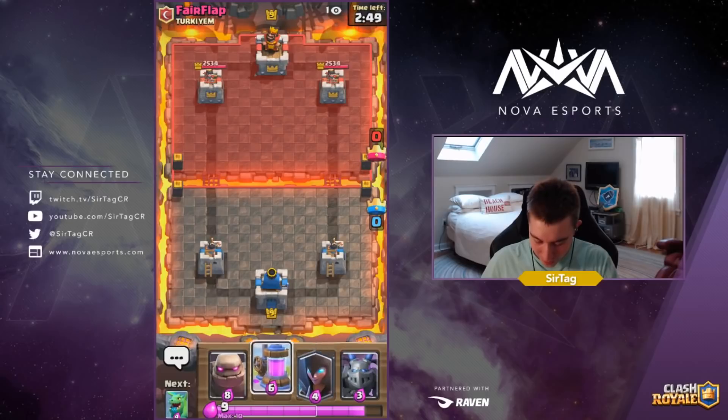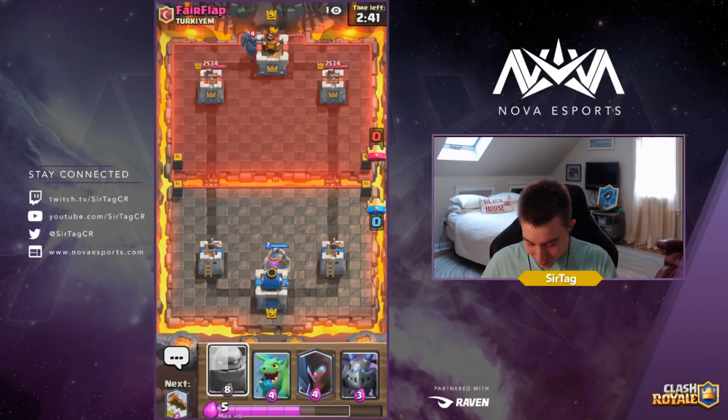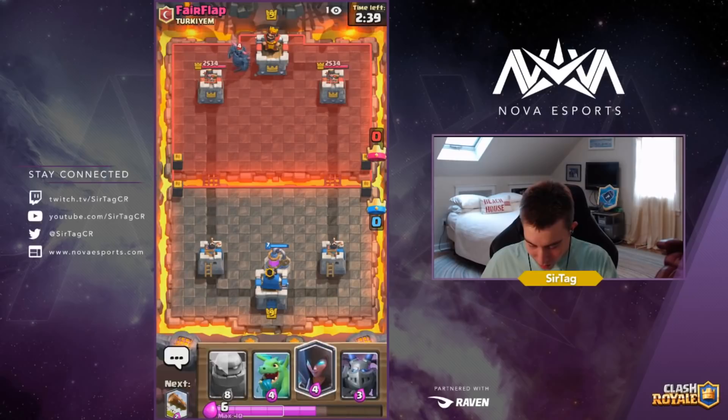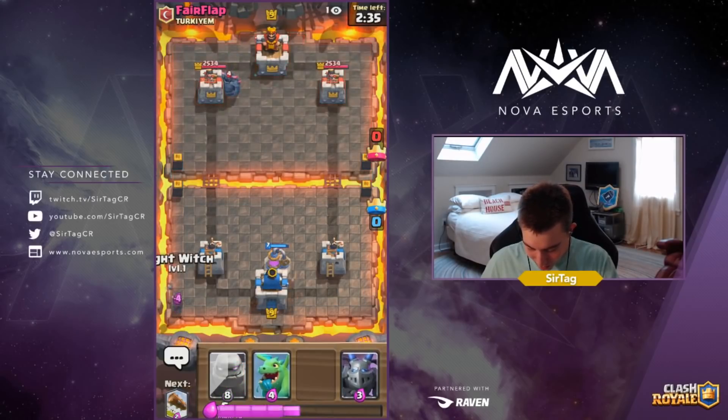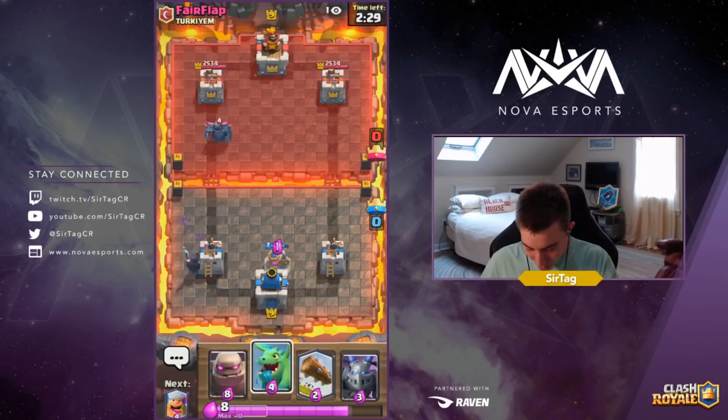We got our first game of the day against fair flap. We'll be dropping our collector in the middle to see what he does. He's got a Pekka — I don't really understand why he dropped the Pekka early on. We're just gonna drop the Night Witch.